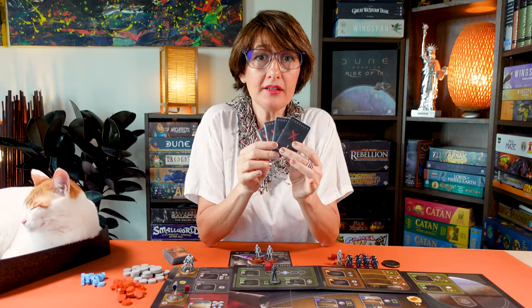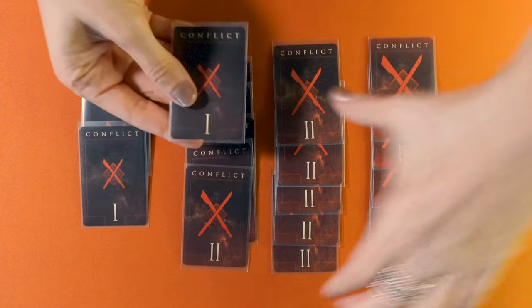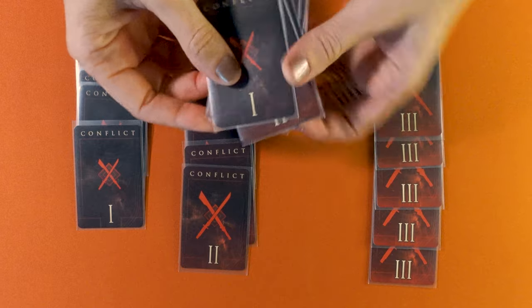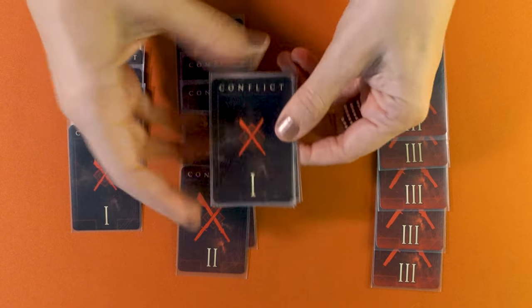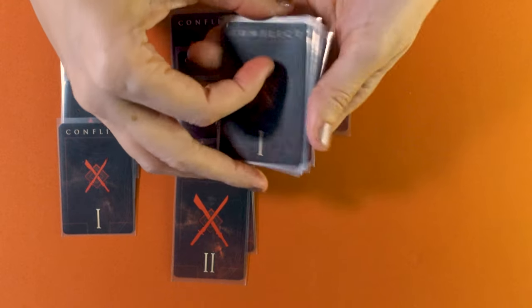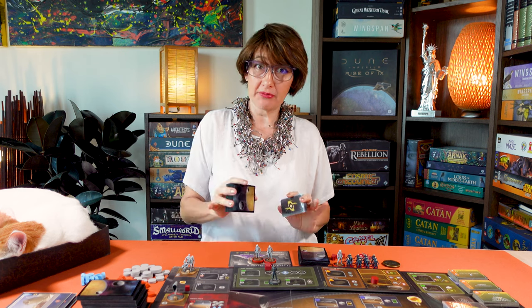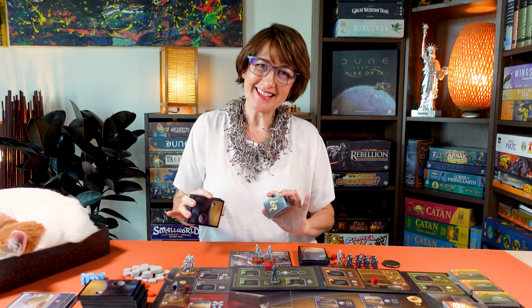Add the four new conflict cards to create the conflict deck the same way as before. You should have a ten card deck at the end: one Conflict 1 card, five Conflict 2 cards, and four Conflict 3 cards. 27 new Intrigue and 35 new Imperium cards are also added to their respective decks and used as in the base game.